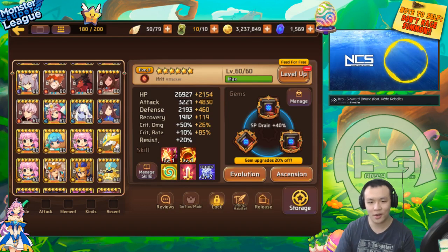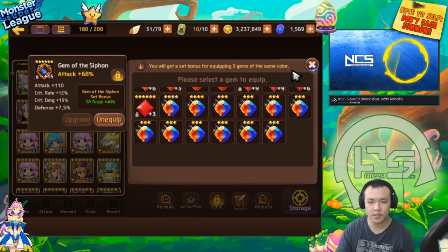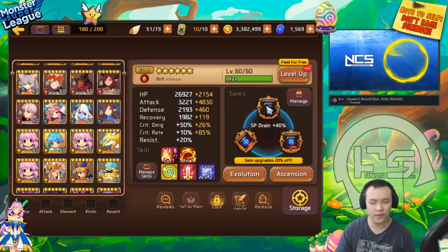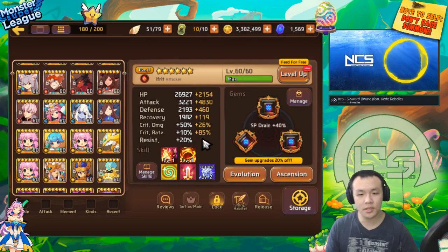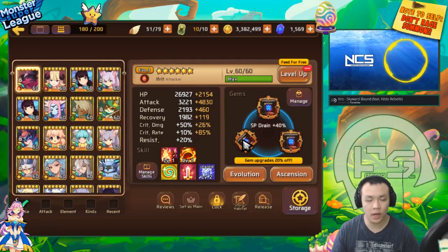99.9% of the time you don't need triangle on any of your monsters. In my opinion, triangle is arguably the least desired slot. The diamond slot is the only slot that can have resist as a main stat. I don't keep any resist gems - I sell them all. Resist is very important in Monster Super League, but the reason you don't want a main stat resist gem is it gives too much resist, capping it out and making any bonus resist from other gems completely useless.